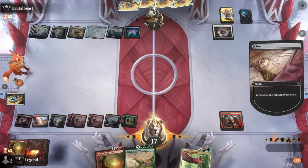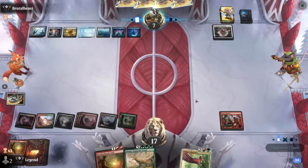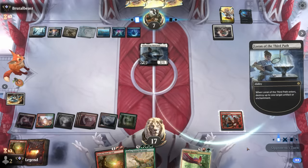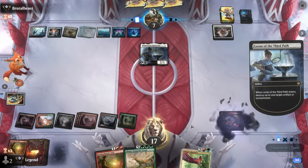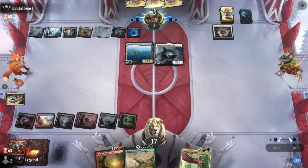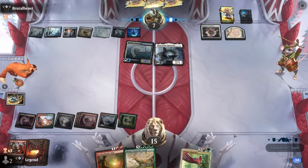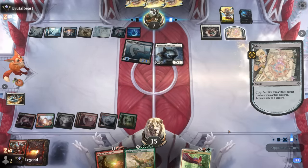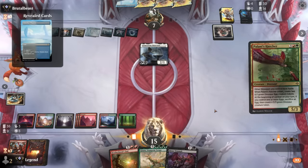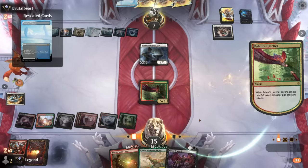If their removal is board wipes, we can still get them with haste. Loran will destroy the Reunion sadly, but the Hatcher can still give haste. The anchorage is getting busy — opponent's finally starting to turn the corner.